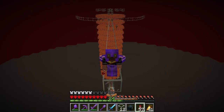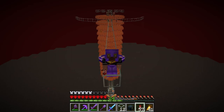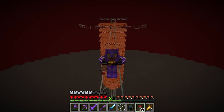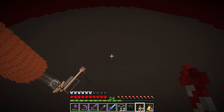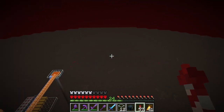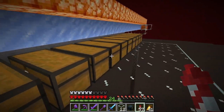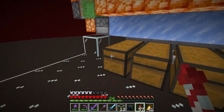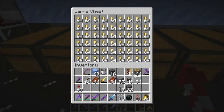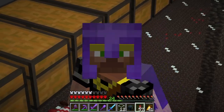And with that, ladies and gentlemen, our gold farm is done — and it seems to be working rather nicely. Unfortunately I do have to AFK at the platform for the time being because if I'm down at the killing spot we're loading in a fair bit of the nether, so I have to go spawn proof the area below. I AFK'd while I was having dinner — about 45 minutes — no ingots, but a fair amount of gold nuggets. So I'd say this is a great success.